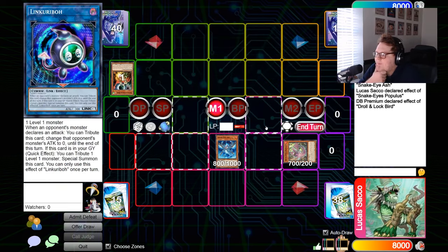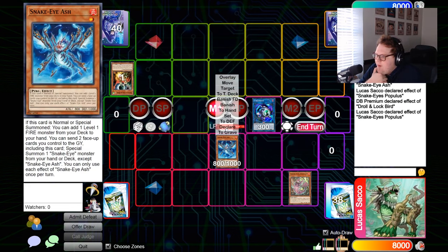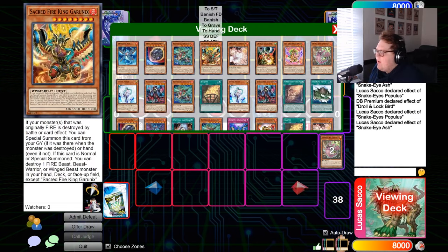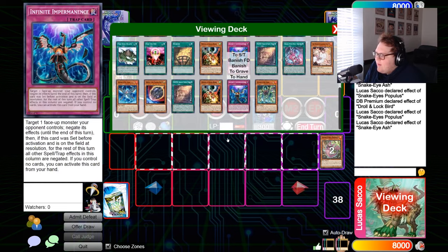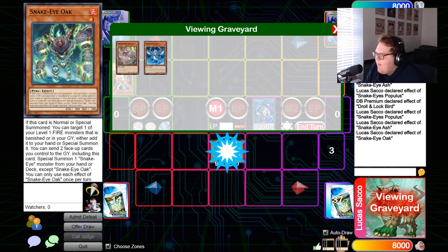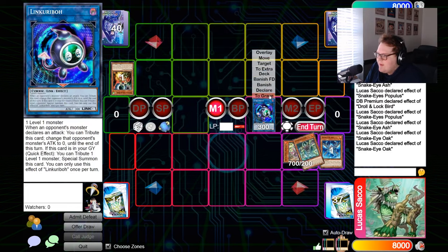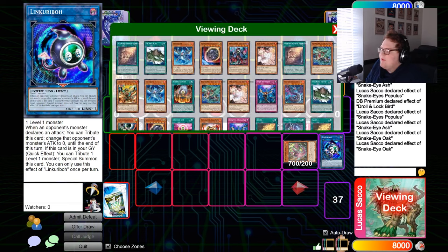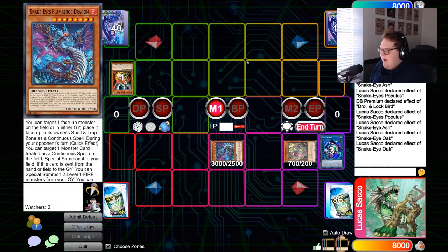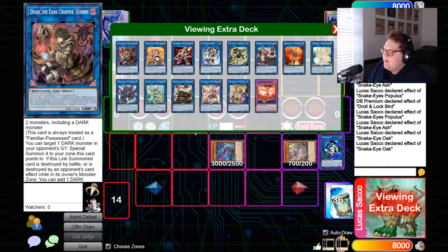Link one with Link Karebo. Trigger Populous's effect to put itself in the spell/trap zone. Then trigger Ash's effect, sending itself and Populous to summon Oak from deck. Trigger Oak's effect to summon back Populous, then trigger Oak's effect again to send itself and Link Karebo — summon Flame Verge from deck. A very common line in a lot of Snake Eye decks: if you can get to a Flame Verge plus any fire, that's the full end board. It's just about link climbing and using your bodies correctly.